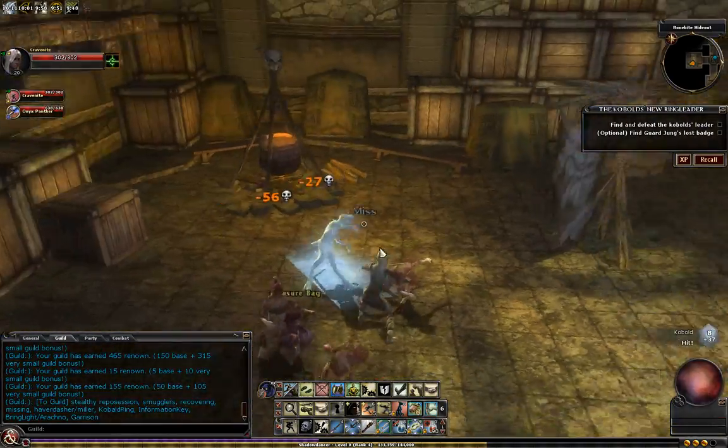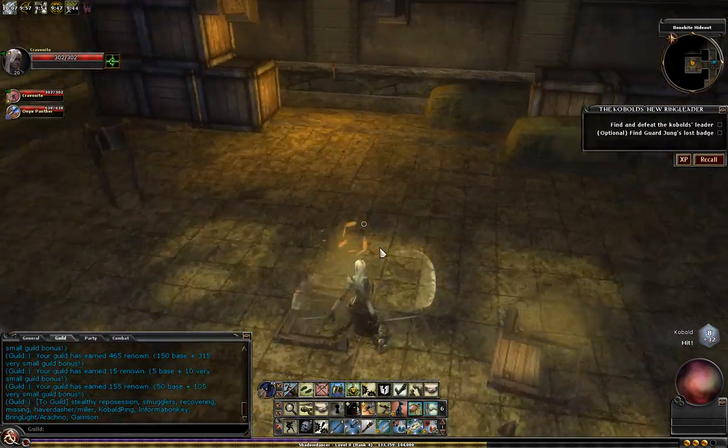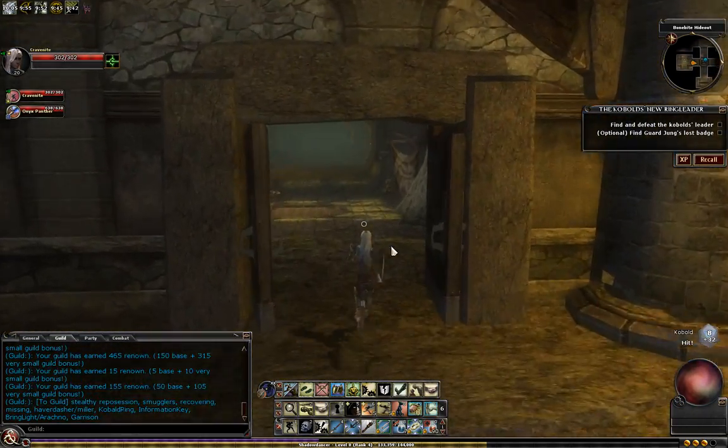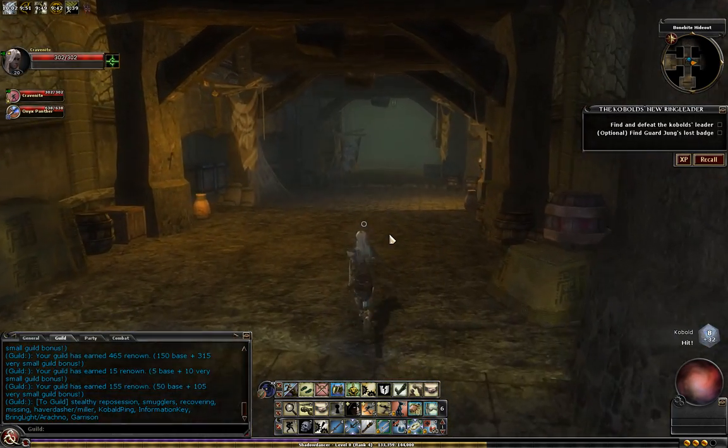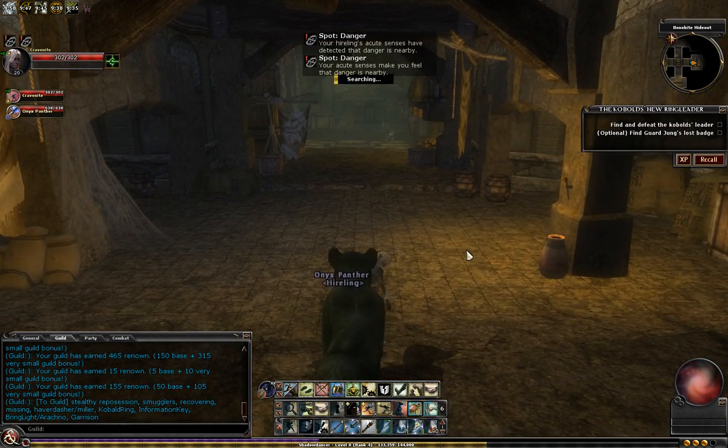There's nothing really worthwhile in this room — Cobalt's Smashables. This is your Ransack and Onslaught room, and we're going to come through here. There is a trap right here. We will search it out, but we're not going to disable it because I'm trying to get through this quickly.